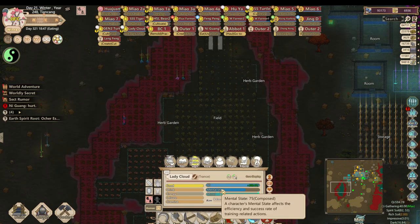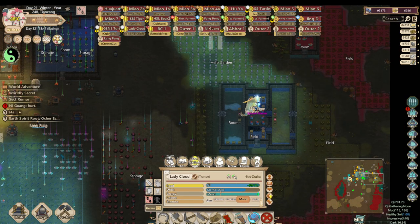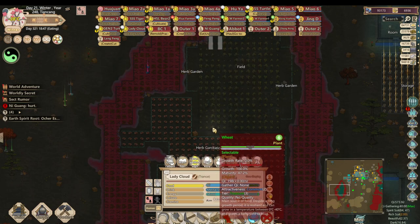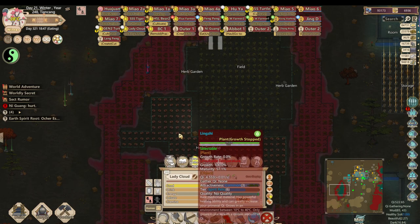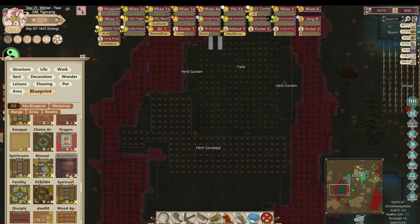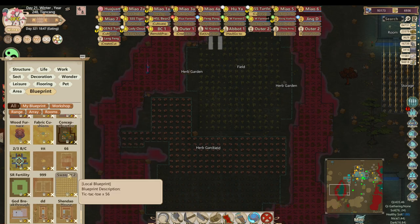Right now I can only get a 50 mental state bonus, which is pretty much exactly what I need, since I'm comfortably at 75 mental state and want to be higher. I'm going to set up my blueprint — I have one created which is pretty much my array along with all the spirit roots combined, all separated in rooms so they can enhance or reduce the fertility of their own specific rooms while also providing a bonus to the cultivator.